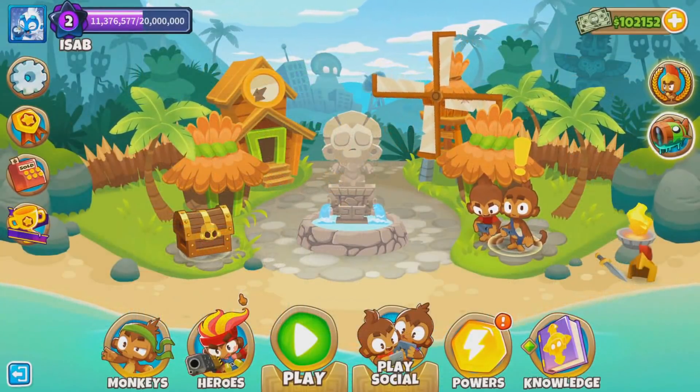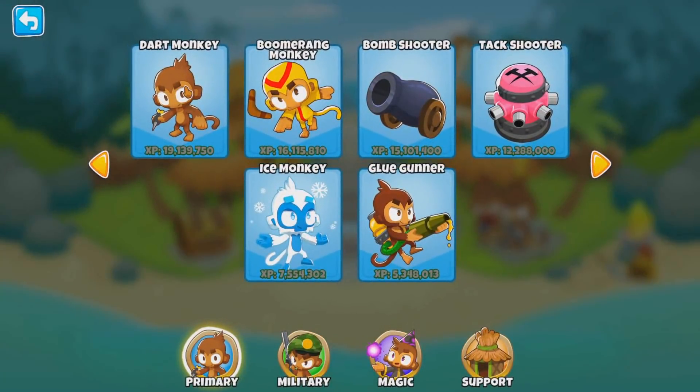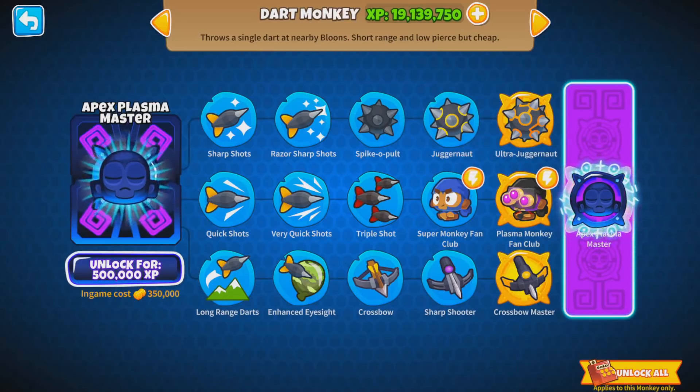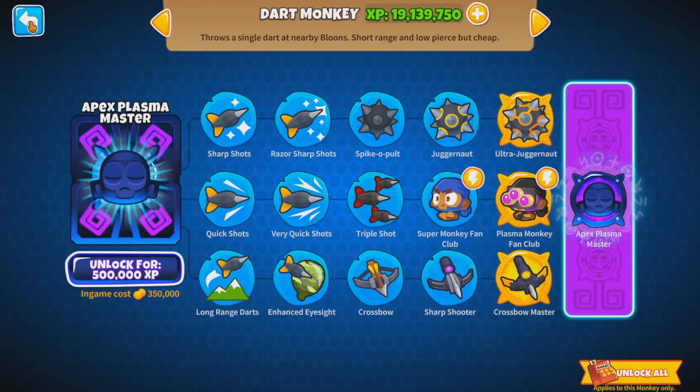Now I'm gonna take a look at the Paragons. Click Dart Monkey here, and look what we have — the Apex Plasma Master. Description: 'Fill the area with balloon-shredding plasma juggernaut balls, leaving nothing behind.' XP cost to unlock: 500k. And the in-game cost: 350,000 dollars. I'm gonna try to unlock that. Let me take a quick sneak peek at the Boomerang — Glaive Dominus. We'll save that for another time.